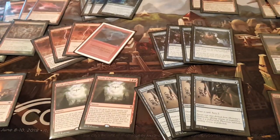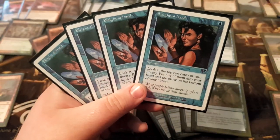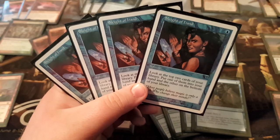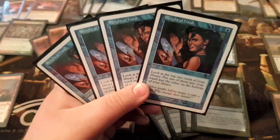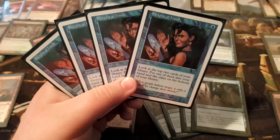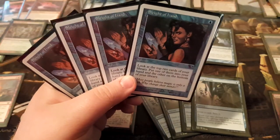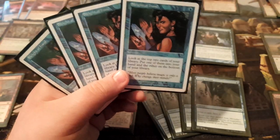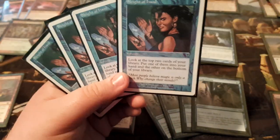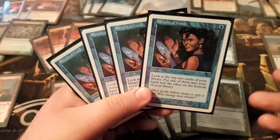Next we have four copies of Sleight of Hand — another cantrip. Originally this was Opt, but it became Sleight of Hand over time because of Finale of Promise. You need to find more instants and sorceries in the right split. The difference between instant and sorcery really matters with a Finale of Promise deck. You don't want to cast Finale and only have one instant or sorcery in your graveyard. You want to always guarantee the best possible Finale hits. That's why it's played over Opt — though some people are playing Opt again, which might be right.